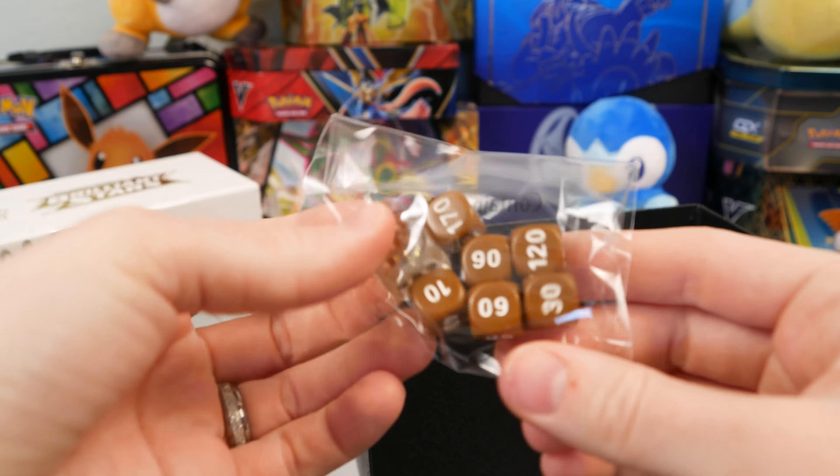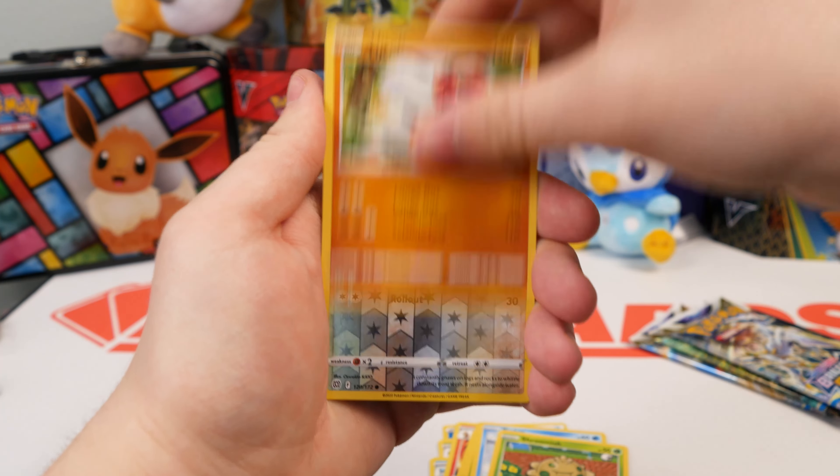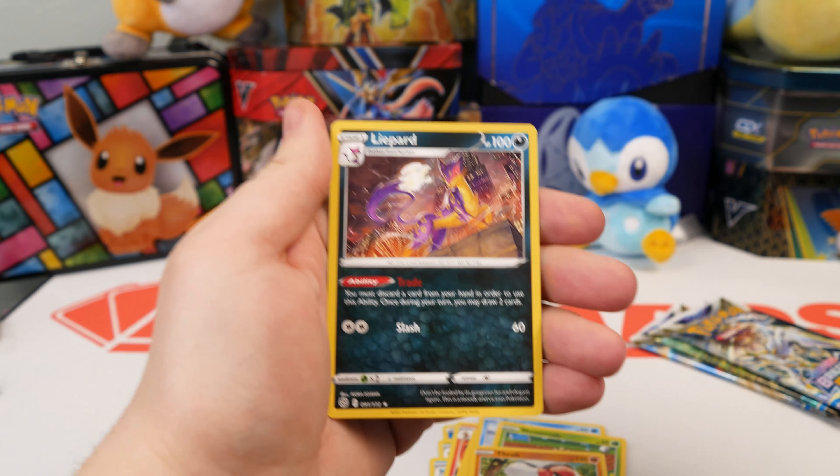Is it real? It seems authentic. Okay, that's good. Then you get your V-Star marker. Awesome. I don't even know why you need one when they put the cards in the packs, but... Yep. Then of course you get your packs — one, two, three, four, five, six, seven, and eight.